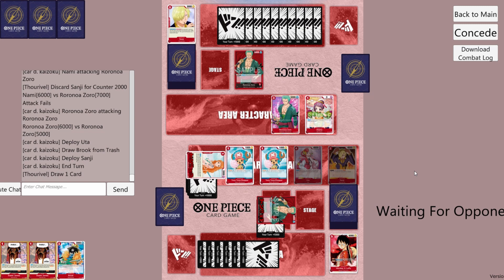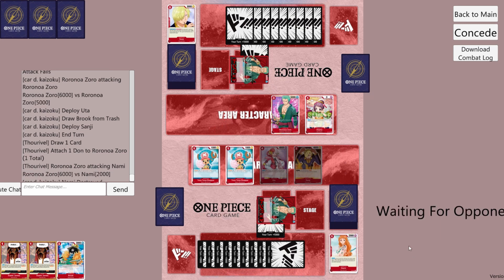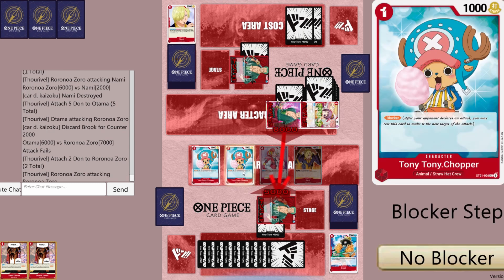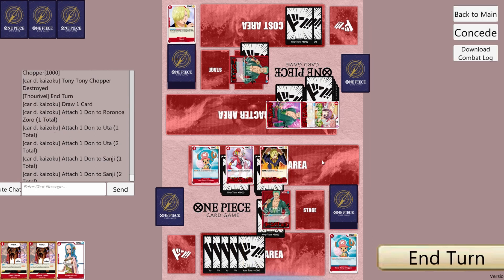I'm pretty sure we'll live this turn — these 2 Choppers are the only reason we'll live. They attach Dawn to Leader, then attack Nami with Leader for 6k. I guess that means they're not confident they could end it this turn, so they just want to weaken our board state. They attach 5 Dawn to Otama and attack our Leader for 6k. We'll counter for 2k. They attach 2 Dawn to Zoro and attack our Leader for 8k. We'll block with Chopper. They have 2 Dawn open. We'll do Dawn on Leader and bring our attackers out of Jet Pistol range to 7k.